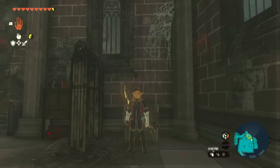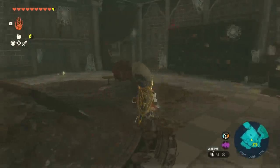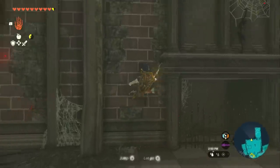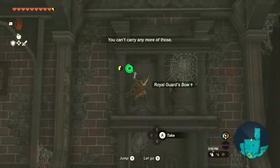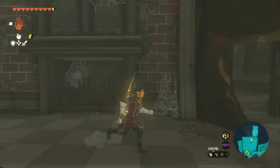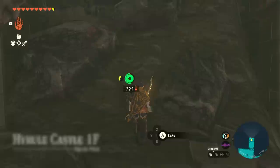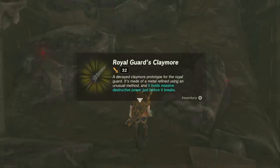We're starting to look pretty fancy now, huh? From this chest we're going to run right across — there's going to be some arrows here, and then we can climb right up the side to get another Royal Guard's Bow. Now drop down from that ledge and run right around the corner to pick up this wonderful weapon: the Royal Guard's Claymore, which can actually be one of the best weapons for taking down Lynels.